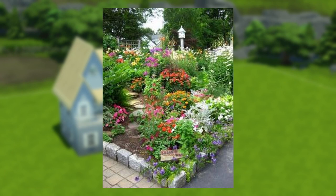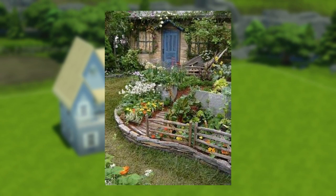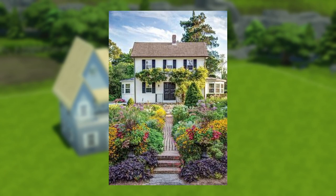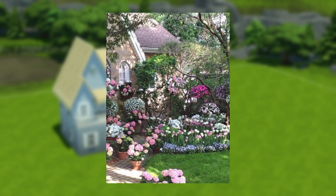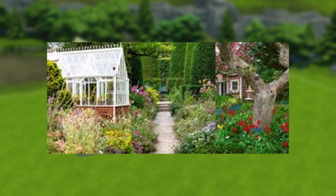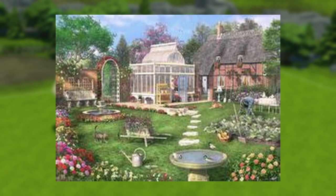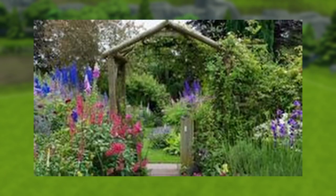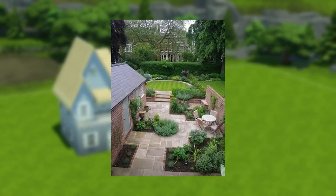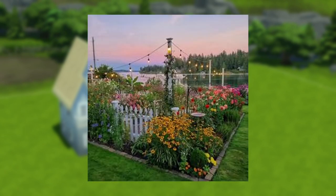We are using the super basic landscaping method today that I introduced in that first video, but we're leveling it up to become cottage style. We're going to introduce more plants in a strategic way to keep it from looking completely random, and we're going to talk about moving plants onto the build with flower boxes, vines, and stuff like that. I will be using a lot of packs today, but by no means do you need to have packs to get a good cottage garden.